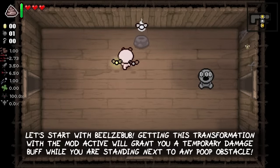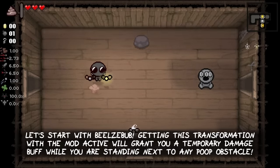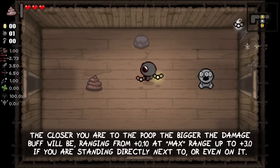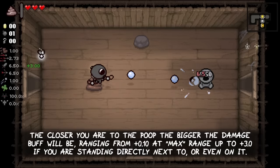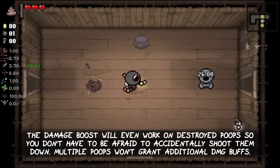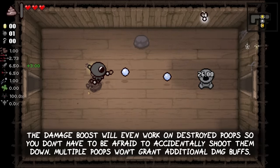Let's start with Beelzebub. Getting this transformation with the mod active will grant you a temporary damage buff while you are standing next to any poop obstacle. The closer you are to the poop, the bigger the damage buff will be, ranging from just plus 0.10 at max range up to plus 3 if you are standing directly next to or even on the poop. The damage boost will even work on destroyed poops, so you don't have to be afraid to accidentally shoot them down. Multiple poops won't grant additional damage buffs if stacked together.